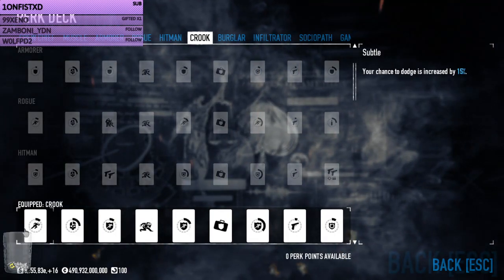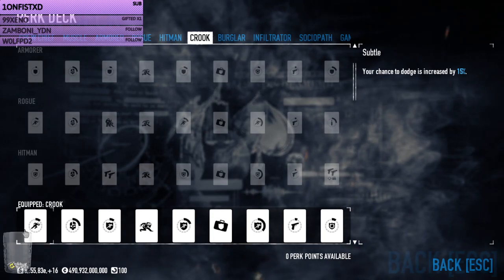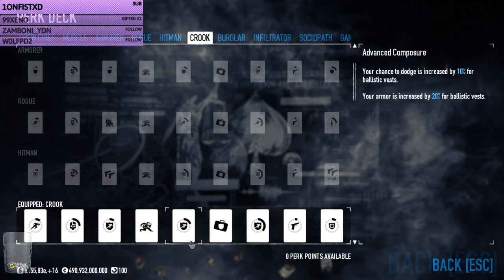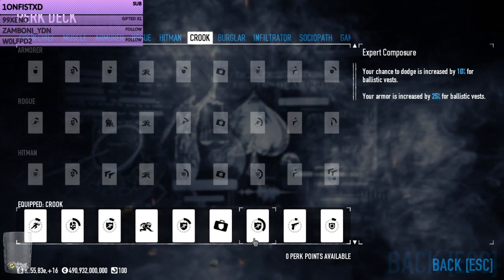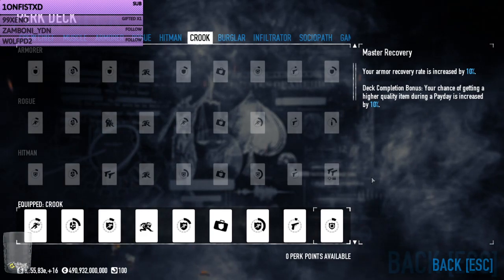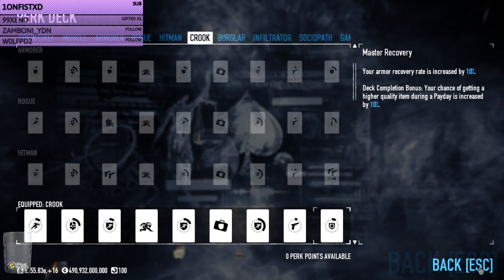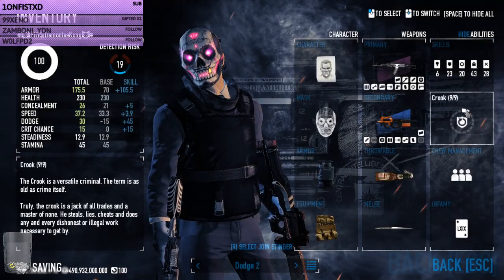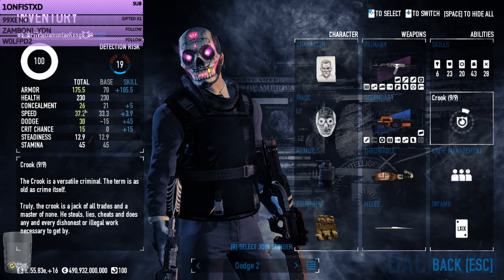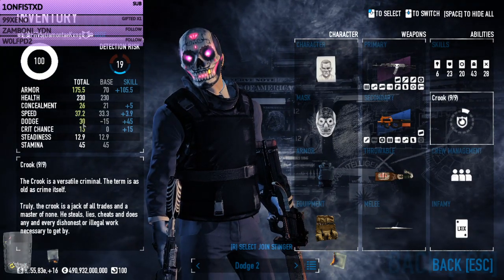One of the things that Crook really brings to the table is dodge instead of armor. It gives you armor value and armor regen. The armor regen is here — not a very big percentage, but it does make a difference. In my personal build I run around with 175 armor and then 30% dodge, making it 40% when sprinting.